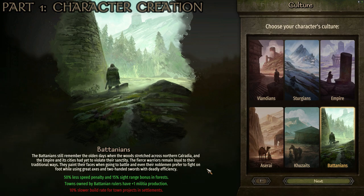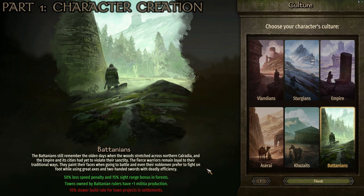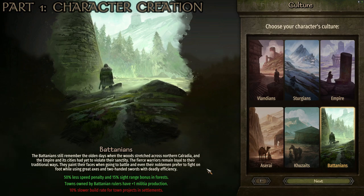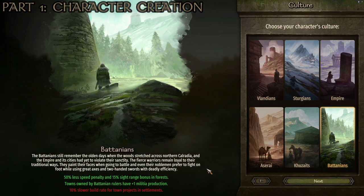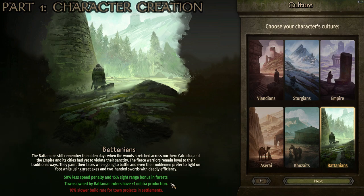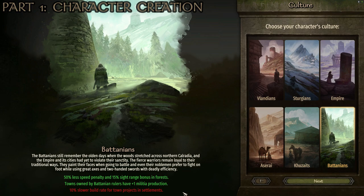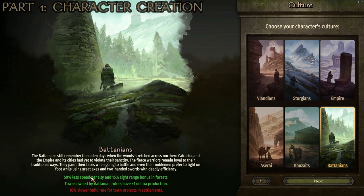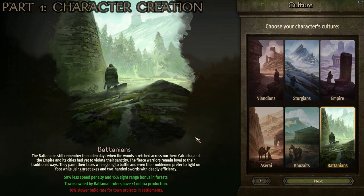This obviously isn't going to be super huge for every single playthrough, but when I'm playing as an archer, I like to aim for the strategic advantage of having forests to fight in, whether that's in Batanian territory or basically everywhere else. Every faction other than the Azeri has some forests, so if you can try to get your battles in them, this gives you a significant advantage over your enemies. Towns owned by Batanian rulers also have plus one militia production, which matters if you're planning on winning the game. The only downside is a 10% slower build rate for town projects, which I think isn't that big of a deal long term. So I like to start with the Batanians for roleplay and for the special bonus to fighting in forests.